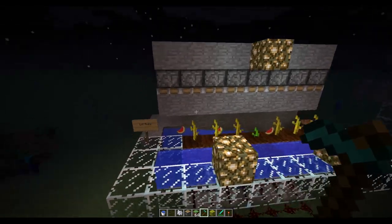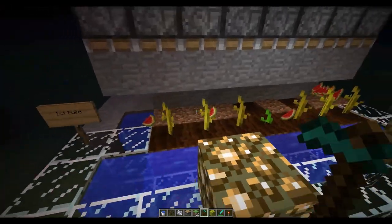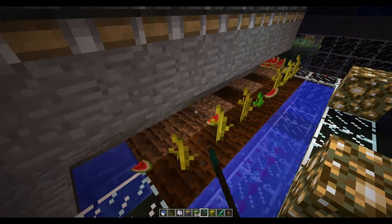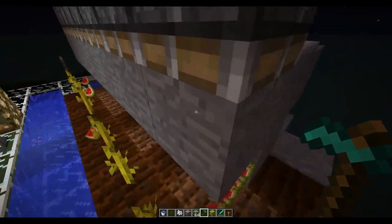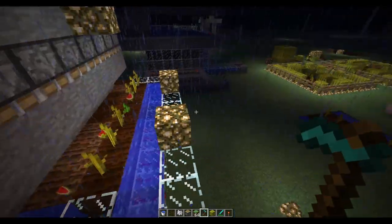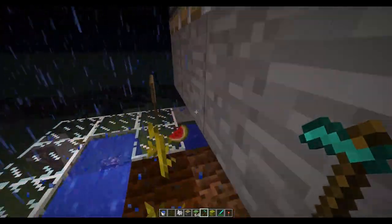This is not the most effective melon farm as all the stems get crushed in the process when the melons are destroyed. You're not able to have a melon farm that avoids this unless you pull away the dirt block first and then crush — though that won't work either because the water will de-till the soil.